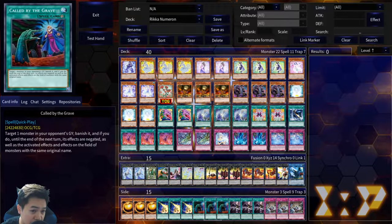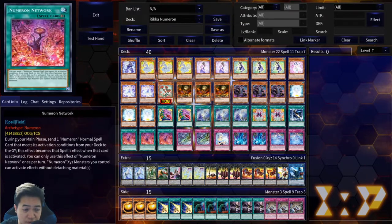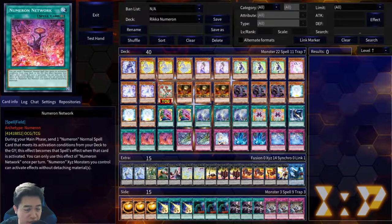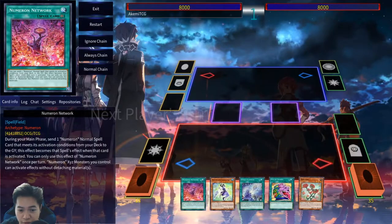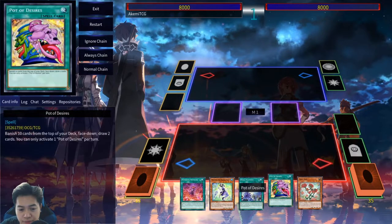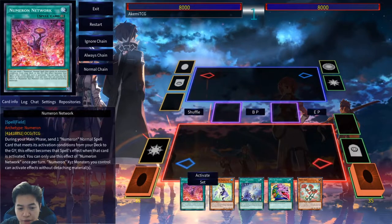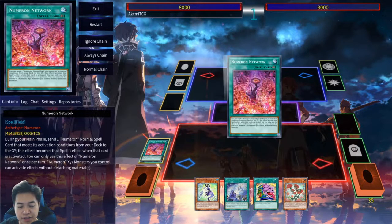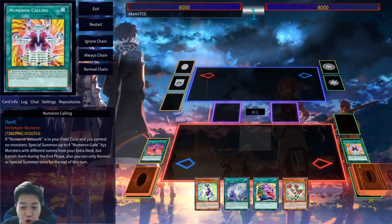I wanted to add a little bit extra to this deck profile — not just a profile where you take a picture and leave. I'm going to do some test hands and show you guys some matches we've recorded. So let's do five test hands. Here you can just open Numeron Network. You don't want to use Desires yet because you might lose your Callings, which would really suck. Then you're going to summon Zexal.